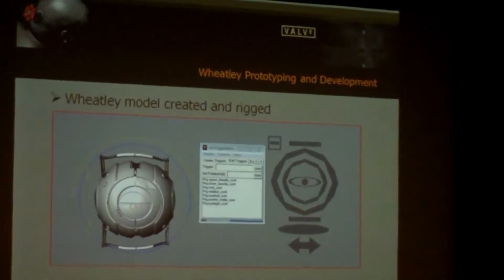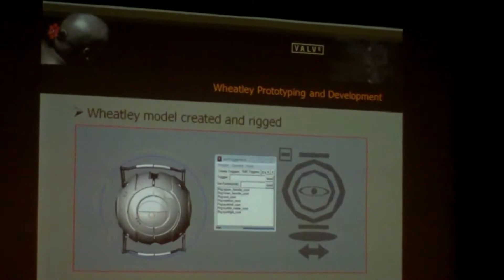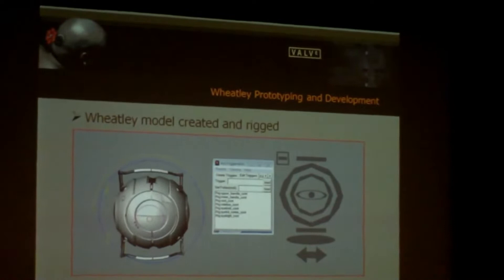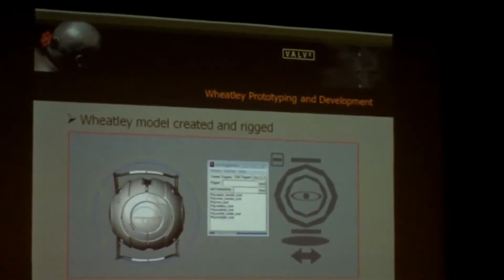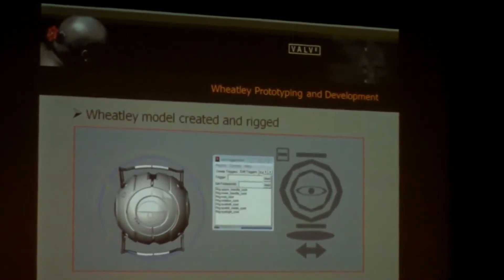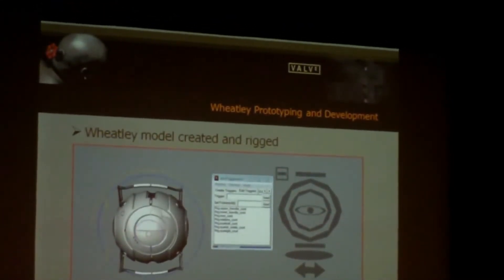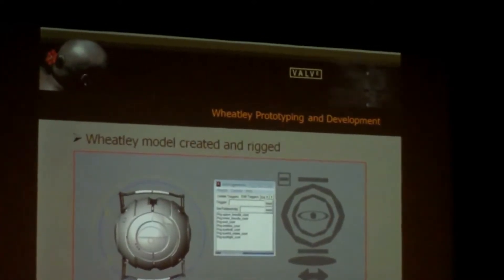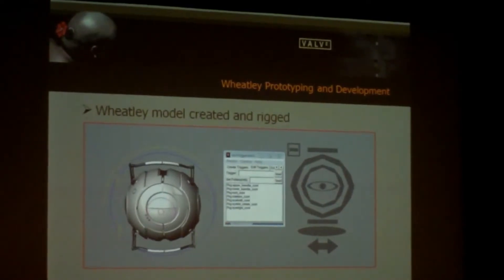So after all of this testing and getting feedback from within the team and figuring out some design ideas, Wheatley was modeled and rigged. It went together pretty quickly. It was a bit tricky figuring out how to make his eyelids work. A lot of the mechanics are actually pretty believable with how he's put together, but if his eyelids had been totally rigid shells, when his eyelids opened they were going to noticeably penetrate other parts of his geometry.